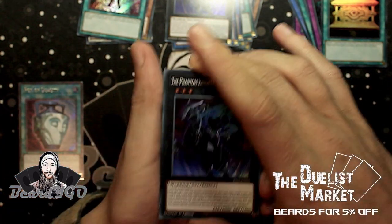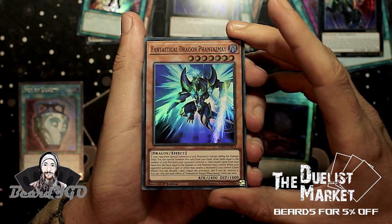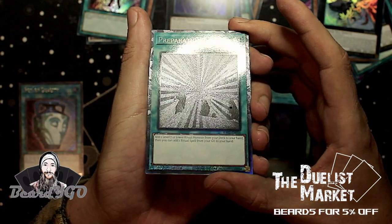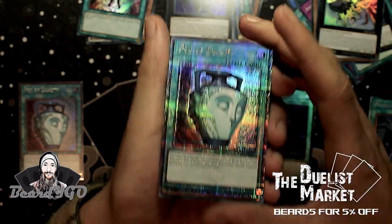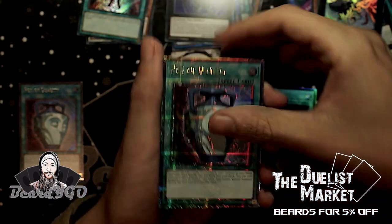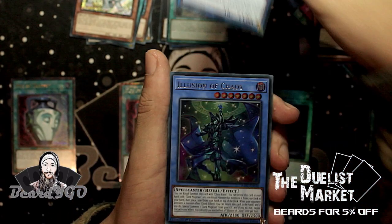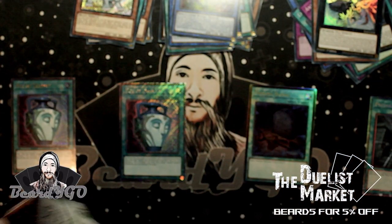Next up we've got a Super Rare Break Sword with the alternate art, Phantasma, Pot of Extravagance the Magnifica, and a Collector's Rare Preparation of Rites — really really cool. Then a Quarter Century Part of Duality, also really nice. Then we've got a Secret Rare Rescue Cat, Fusion Deployment, Harpie's Feather Duster, Illusion of Chaos — and that's our ultras.